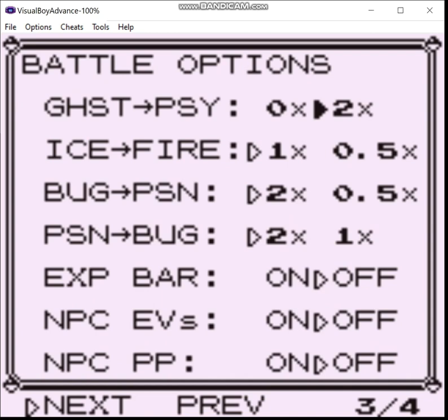Here you can see if you want the original Red/Blue/Green or Red/Blue/Yellow type advantages, or the post-Gen 1 differences — we're going to have the post-Gen 1 changes. We're going to have the experience bar, NPC effort values set to on so they're a little tougher, but we're also going to give them PP so they can't just use Recover to stall me out.